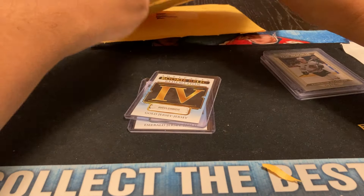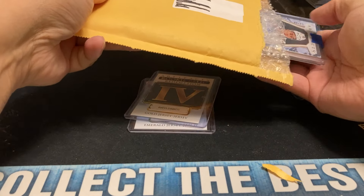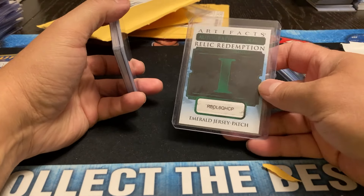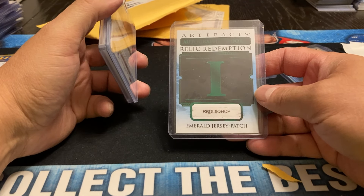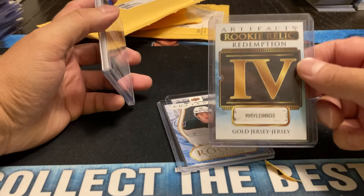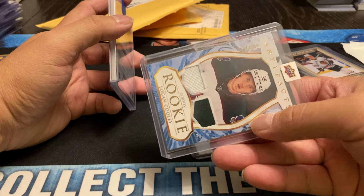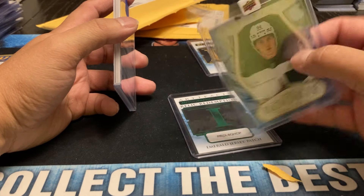And now for the big one. I ended up opening a box of Artifacts and pulled this card here. At the time, when this first came out, this card sold for about $5,000. The first redemption — I probably should have just sold it, but I hung on to it. So here's the Logan Cooley — that's the number four jersey jersey. At least it's two color. I got number one out of 399. I guess I'll take that. Not a bad-looking card.